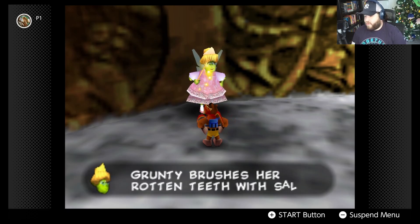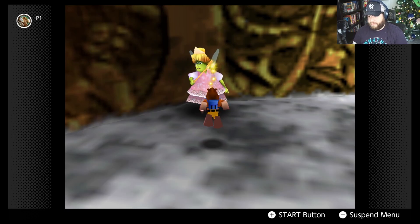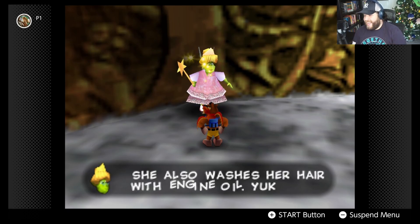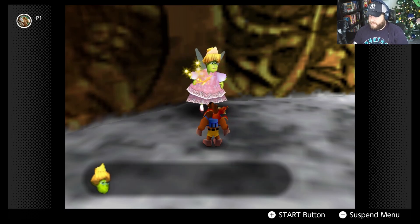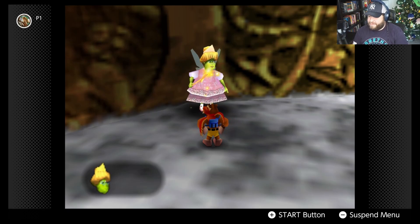Brentilda reveals that Grunty brushes her rotten teeth with salted slug flavored toothpaste, washes her hair with engine oil, and gets her clothes from Saggy Maggie's Boutique.